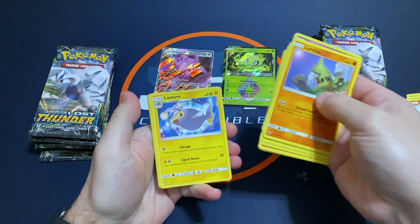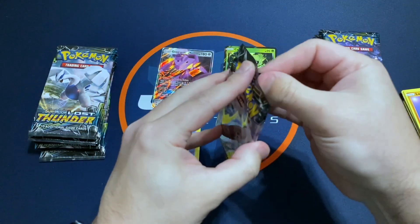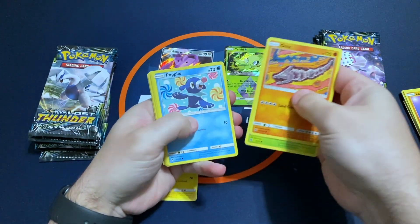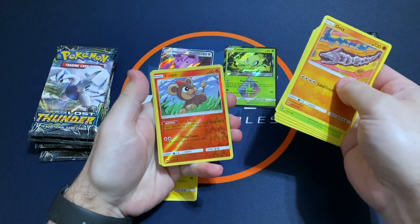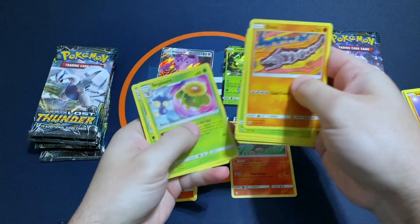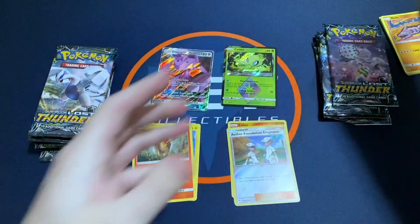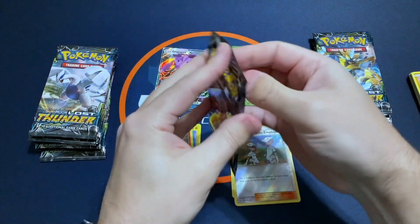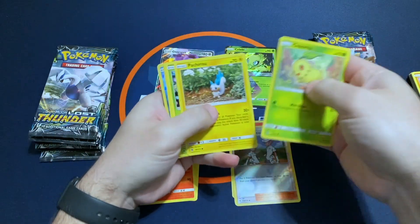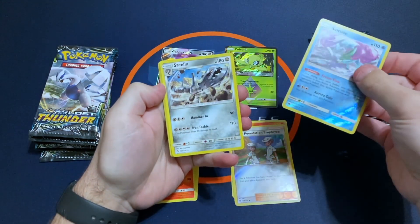And a Lanturn Rare. So we got 14 packs here. They had these for, I think, $4.99 a pack. And a Pyroar. So they weren't marked up or anything — they were the typical retail price. There he is, pretty sweet. And a Steelix.